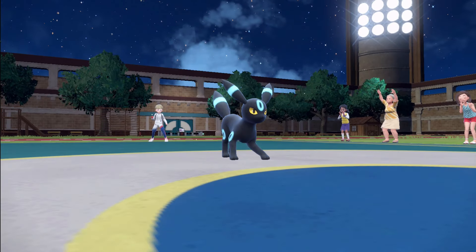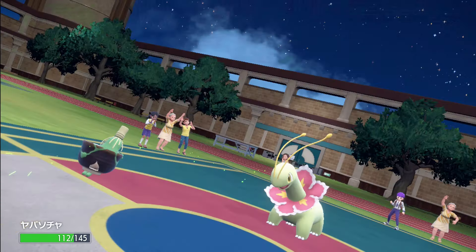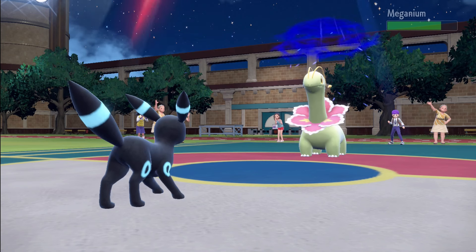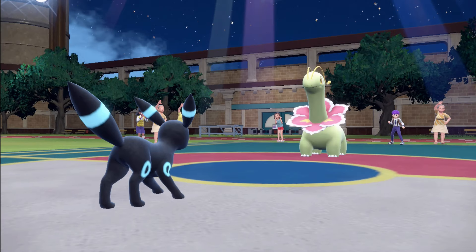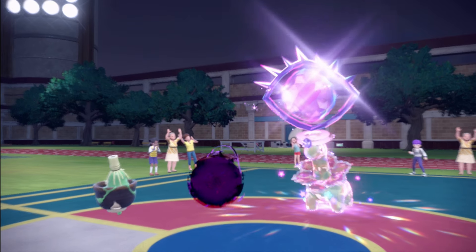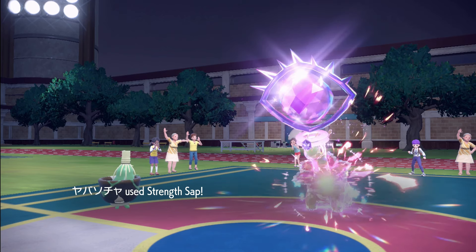As our last options, we have some support choices like Umbreon and Sinistcha. Umbreon can attack with Crunch, lower the target's Defense stat with Screech, and provide defensive coverage with barrier moves. Sinistcha can help keep everyone on the field healthy, but can also hold its own with moves like Shadow Ball, Nasty Plot, and of course Strength Sap.